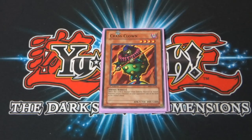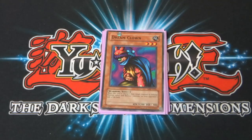Next up, Crass Clown — 4 star monster, 1350 attack, 1400 defense. When this card is changed from defense position to attack position, return one monster on your opponent's side of the field to the owner's hand. Then Dreamclown — 3 star monster, 1200 attack, 900 defense. When this card is changed from attack position to defense position, select and destroy one monster on your opponent's side of the field. Both have pretty cool effects, but the main reason they're in here is as fusion material for Bickuribox.